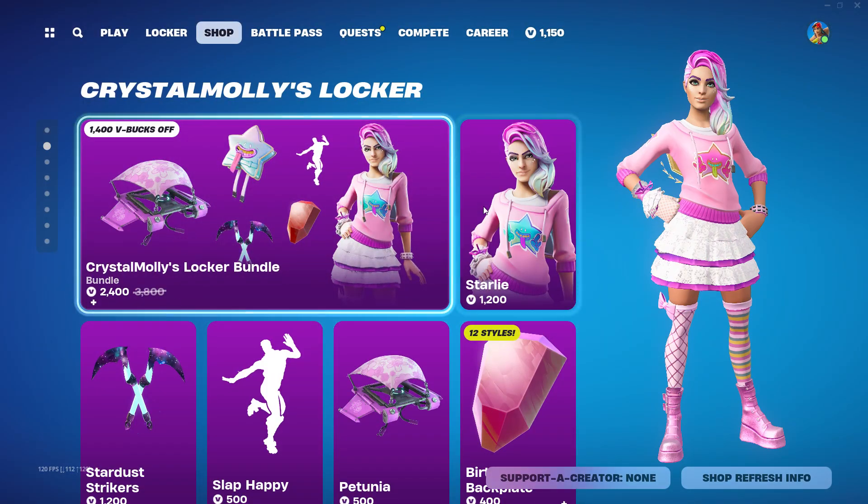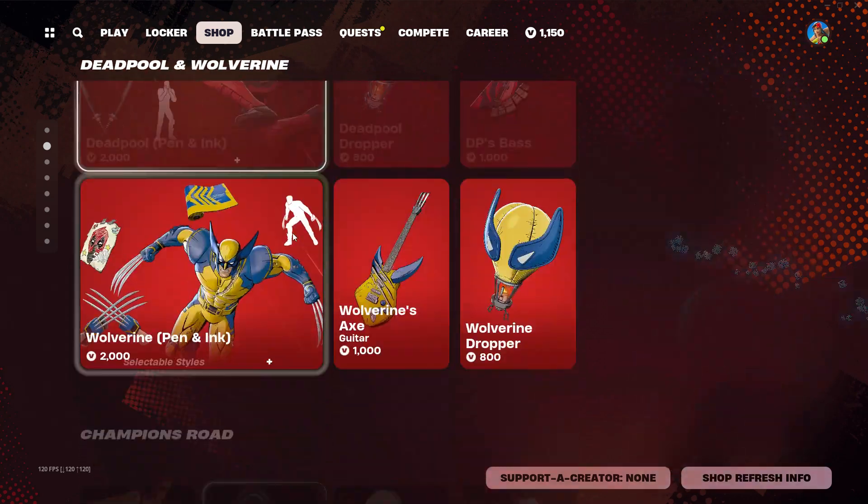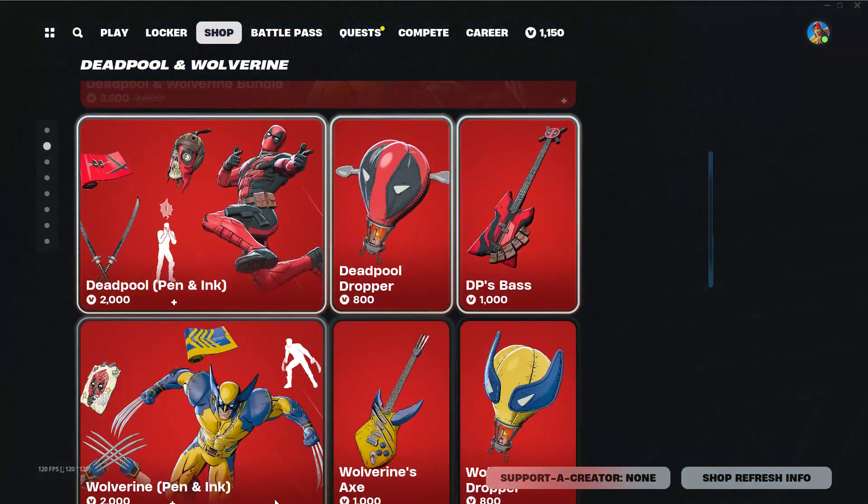We have Black Widow Snowshoe, and all these skins — Crystal Money's locker bundle with some pretty cool pickaxes. We have Meowstool, which has been in here for a while. One of these is gonna leave soon.